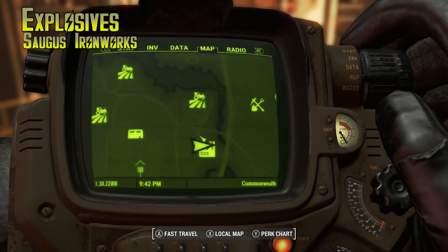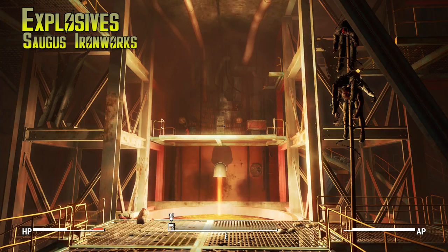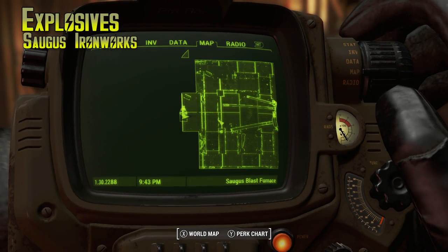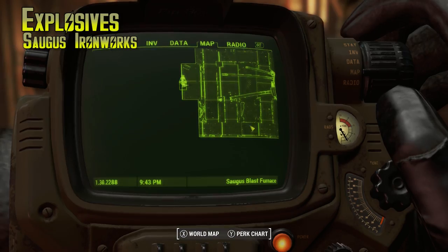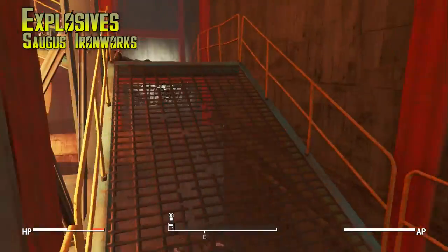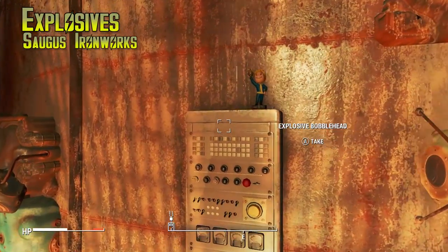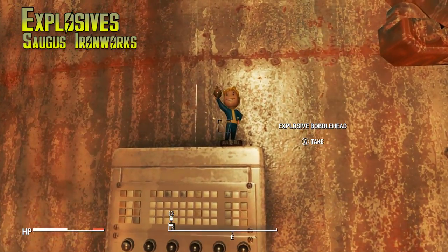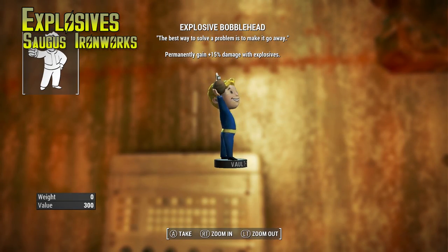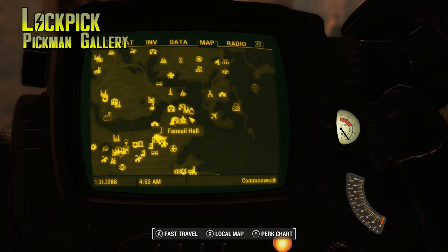Saugus Ironworks is where you'll find the Explosives bobblehead — it's right near the northeastern part of the map. Another one that's not hard to find but pretty hard to get to because of how difficult the enemies are. You'll find enemies called Forgers in here, and they specifically use flamers and molotovs, so bring a lot of stimpaks because you're gonna get burned. You'll also have to fight a guy wearing power armor. Once you beat him, the Explosives bobblehead is right behind him.